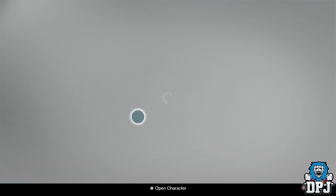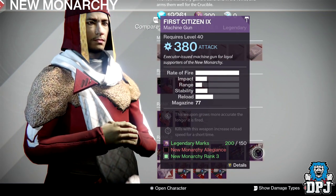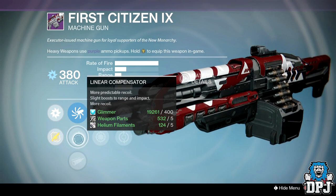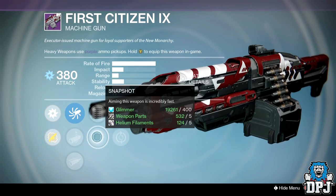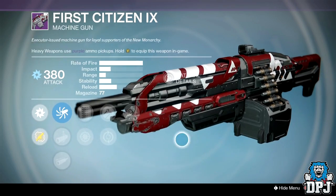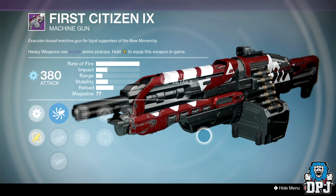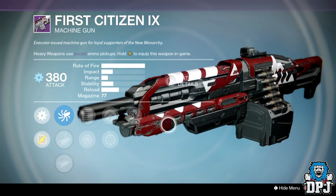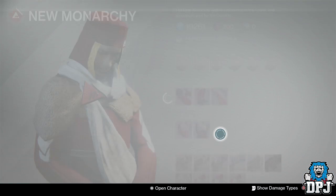Last up from New Monarchy — First Citizen IX machine gun: sights are Field Choke, Linear Compensator, and Accurized Ballistics. Perks are Extended Mag, Snapshot, Feeding Frenzy, Hammer Forge, and Persistence. It is what it is — fastest archetype of heavy machine guns with 77 bullets in the mag, but do you need it?